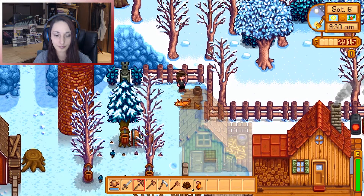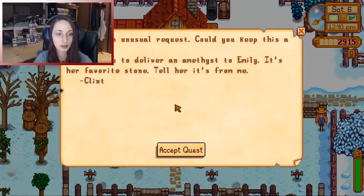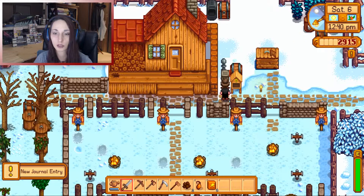Here's my little kitty cat, and we're going to go ahead and give him some water. Jody ordered a little bit too much fertilizer — no big deal, it'll help us out. And we have an amethyst to give to Emily — I think we can do that.